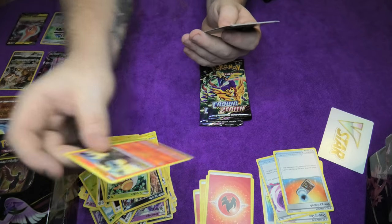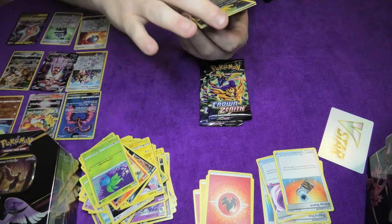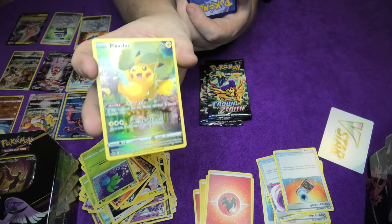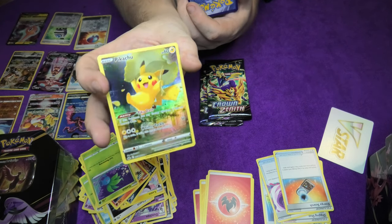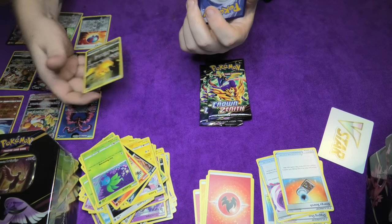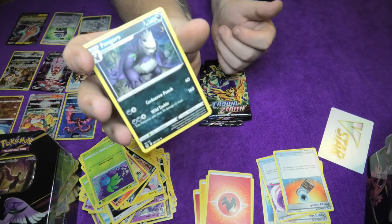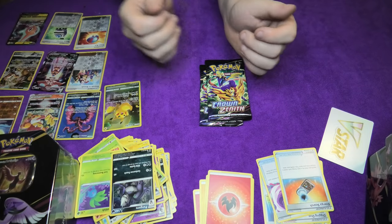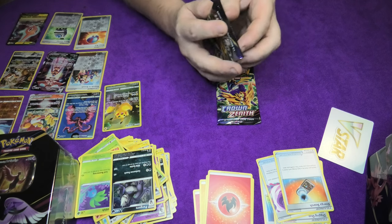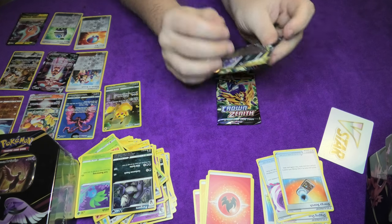Salazzle. Good old Oddish. Oh, this is beautiful - lovely card. A Pikachu! A beautiful little Pikachu. Nice, I love it. Beautiful - get over here. I think I'll put you right there. And a Pangoro. Well, it doesn't matter because we got a Pikachu! I love the Pikachu. I love it. Pikachu and Gengar - I love them.